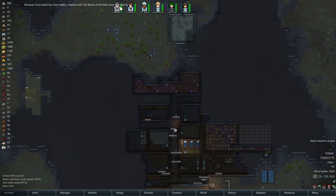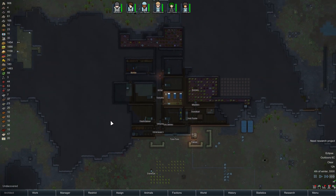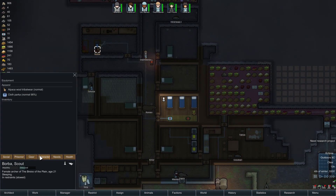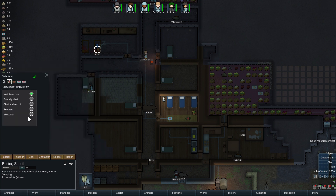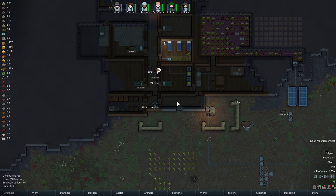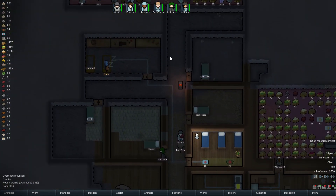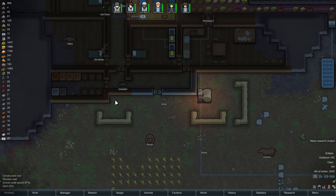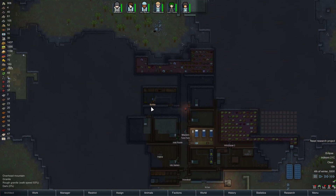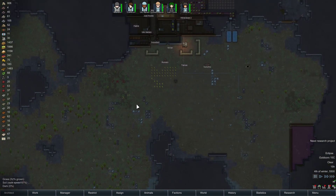Tana exited the map healthy. Relations with the Brixo Plains improved by 15! Let's be completely honest — she was probably going to die from that infection to her arm, but I guess she could have gone home and got that fixed. She didn't really exit healthy though. Barbara, are you healthy yet? Yeah. I don't really want to add you to my group, so I'm going to release you as well. We're going to have some more relationship gains. The temperature is quite reasonable now.